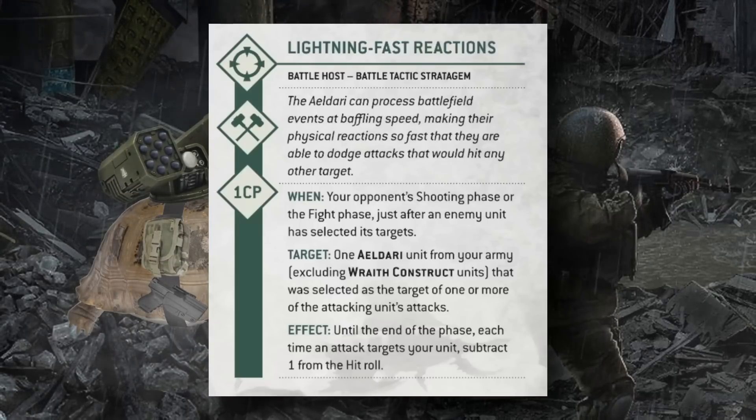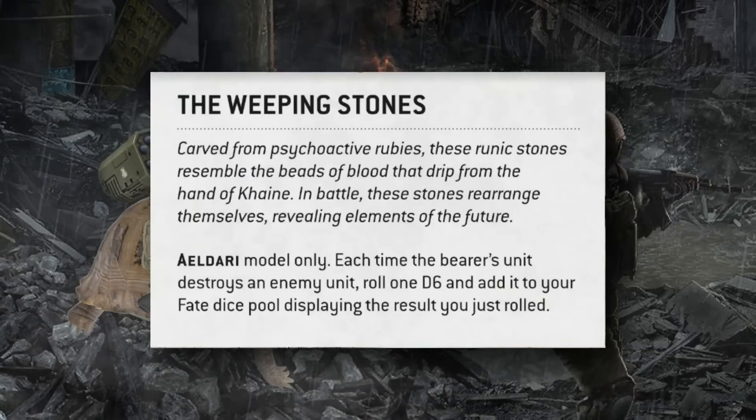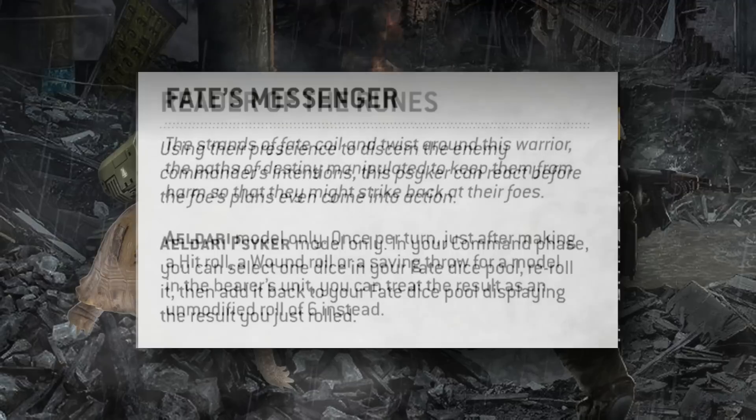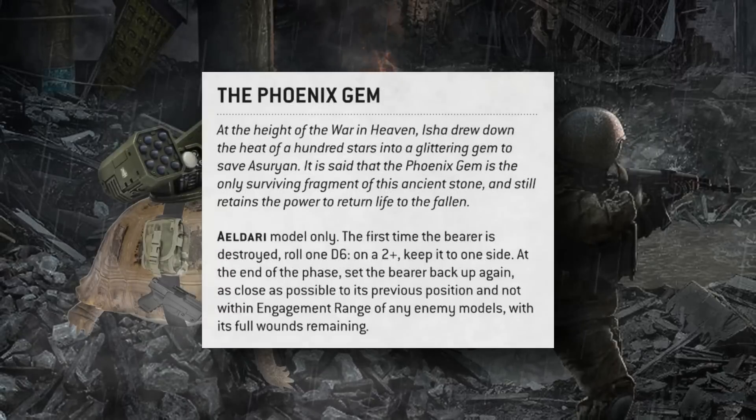Craftworld Eldar enhancements interact with their Fate Dice mechanic. Weeping Stones grants an extra fate dice each time the bearer's unit destroys an enemy. Reader of the Runes lets you reroll one fate dice in your pool each command phase. Fate's Messenger turns a hit roll, wound roll, or saving throw for a model in the bearer's unit to an unmodified 6 once per turn. The Phoenix Gem lets the bearer regenerate on a 2+ after being destroyed, returning with full wounds remaining.